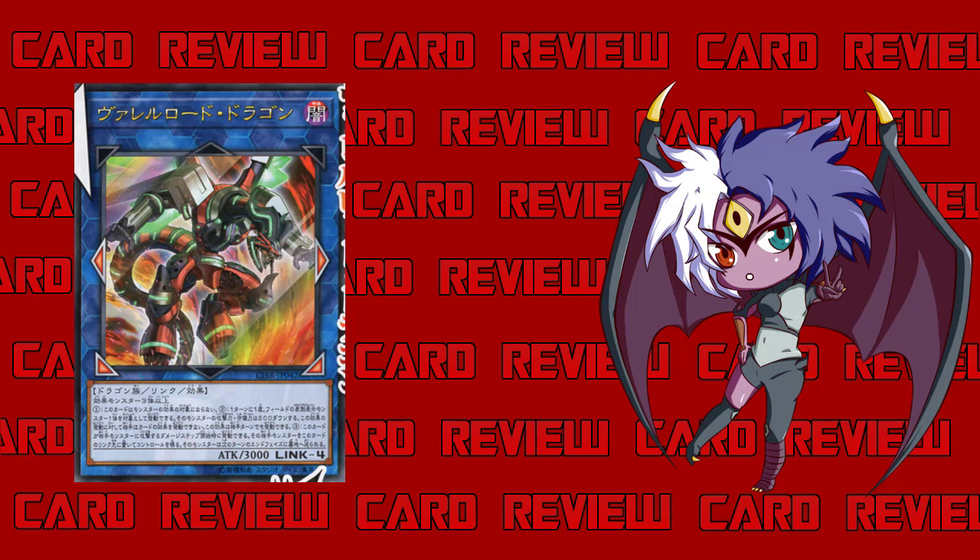Once per turn, quick effect: during either player's turn, you can target one face-up monster on the field and it loses 500 attack and defense. It's really just kind of cute — you can make a monster lose attack and defense, and you can use this during the damage step to make sure you win the battle. Unless your opponent has something at like 3600, they're not running this thing over.